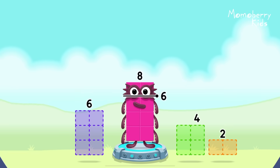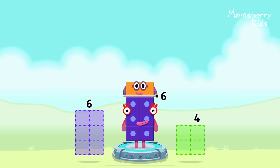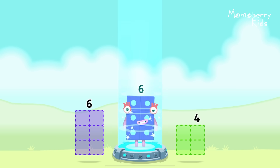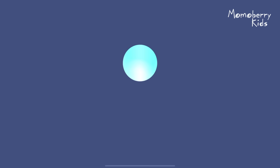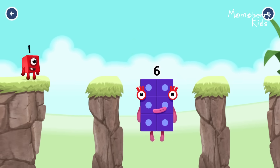Take number blocks away from eight to leave six. Two — that's right! Eight minus two equals six! Six! Fantastic!